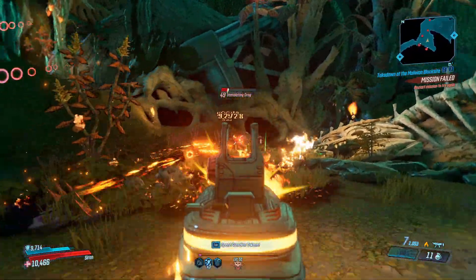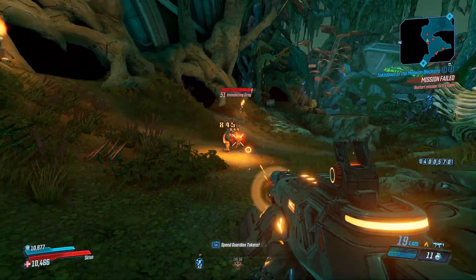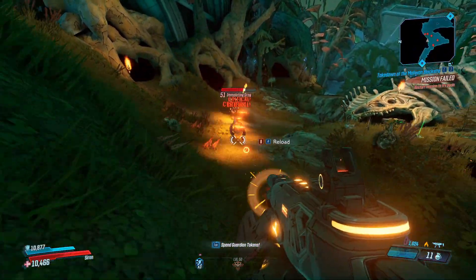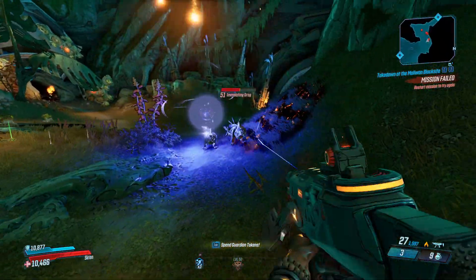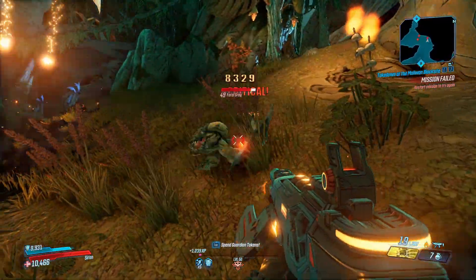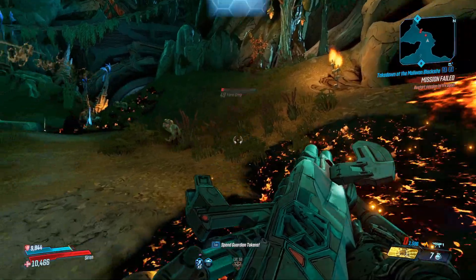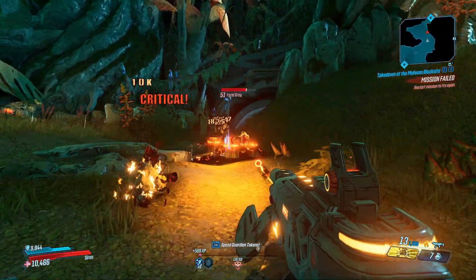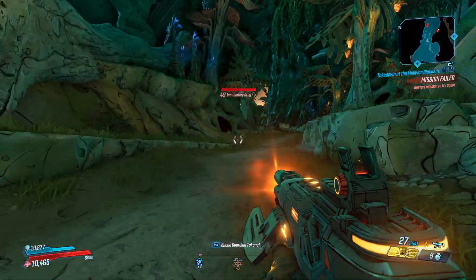The fire rate is pretty good, probably on par with other Maliwanner weapons. With a magazine size of 20 you'll probably get through your clip in about two to three seconds, which is relatively quick for a Maliwanner weapon. Maliwanner weapons usually have a magazine size between 30 and 40, so you'll definitely be getting through the ammo because you're consuming two ammo per shot. This gun will only come in incendiary, corrosive, and shock elements.